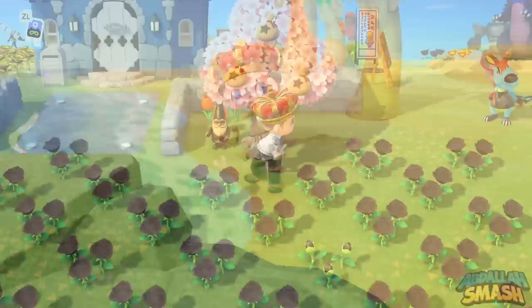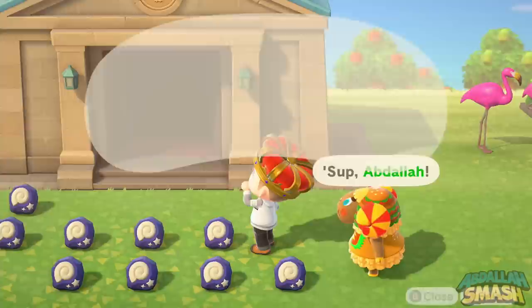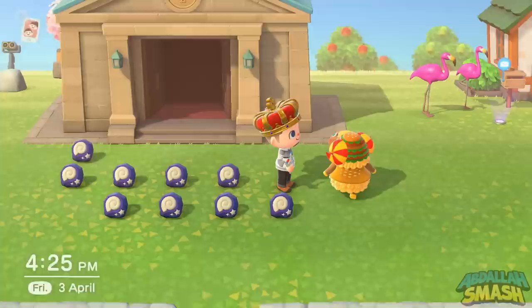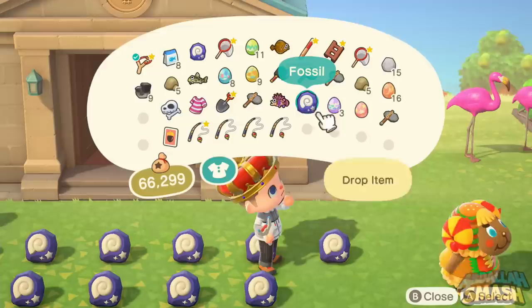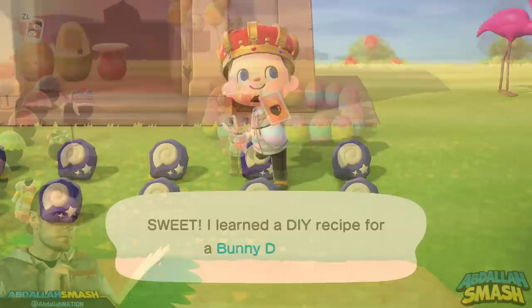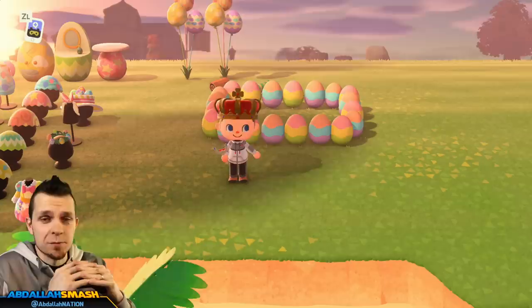The third way is if one of your animal villagers runs up to you — similar to how you'd get a reaction in the game. The odds are pretty slim on that one. If you're a player who's best friends with all your animals, you might get those way easier, but either way, those are the three ways to get DIY recipes.